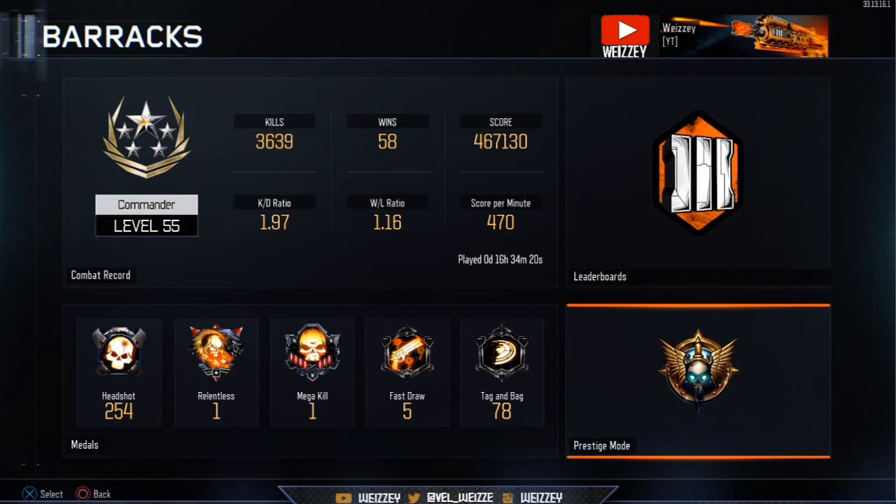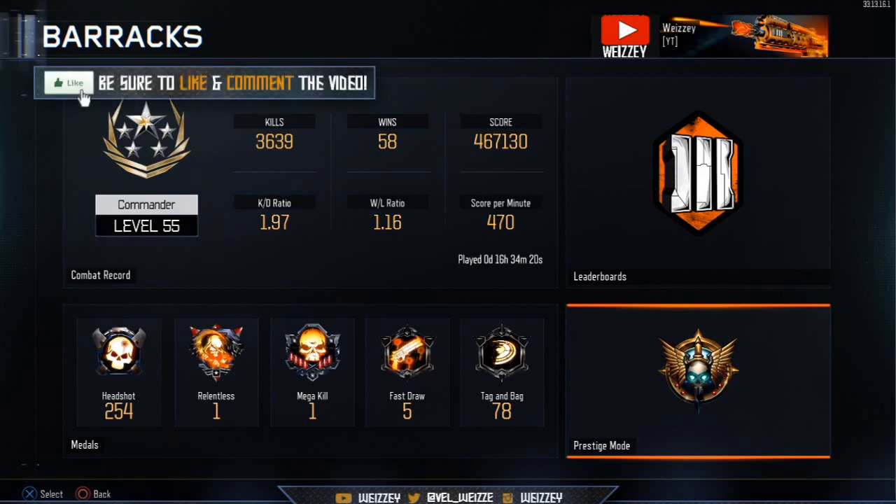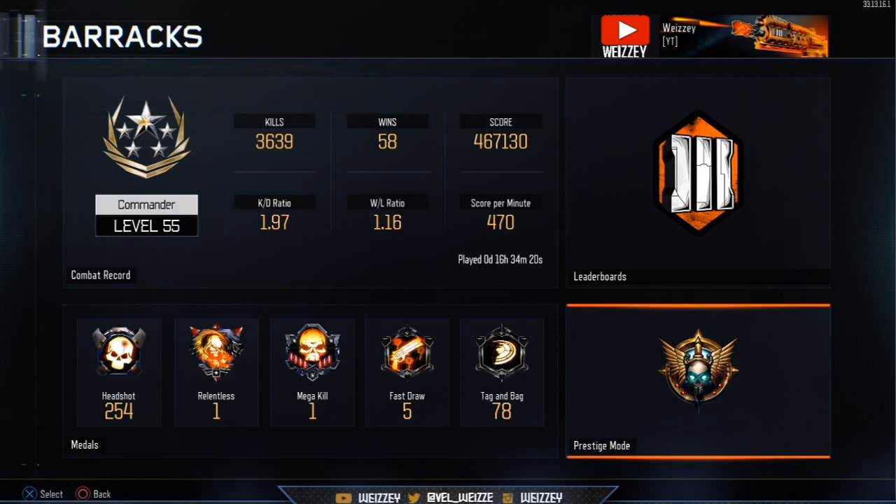I'm just going to talk to you about some of my stats so far within the game. For my kills I have 3,639. For wins I have 58 wins. Score 467,130. KD ratio of 1.97 — that was a 2 for most of the time until the later levels because I got a bit greedy, wanted to Prestige, you know how it is.